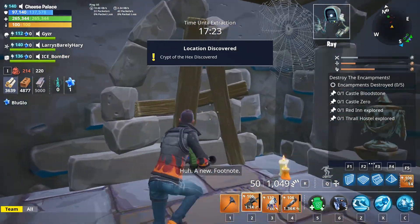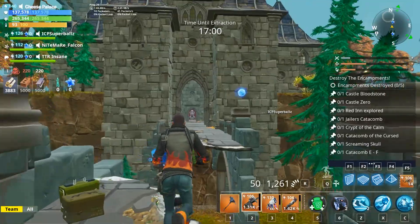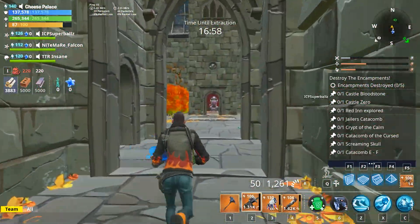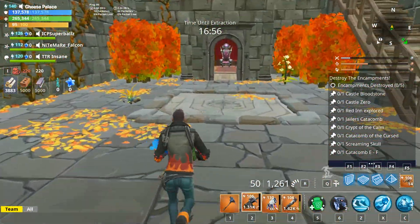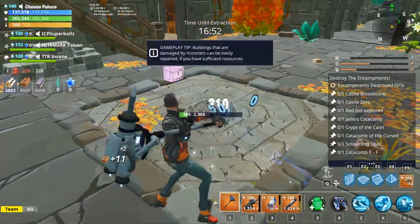There is one mansion per map, but this is not true for the catacombs. There can be multiple per map. They are generally found in the castles, mansions, or the ruins. There are a total of six catacombs to locate.